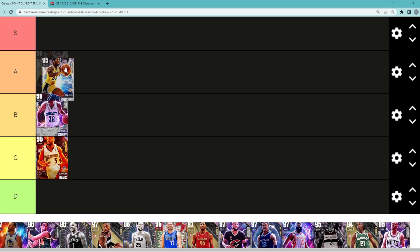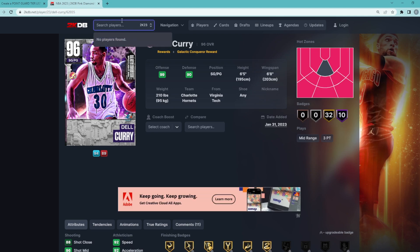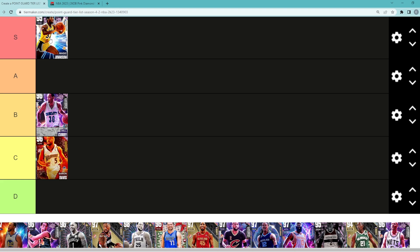Pink Diamond Magic Johnson — I have completely changed my opinion on this card. When he first dropped, I thought Magic was pretty bad, I'm not going to lie. But the more I've used him and the more we've seen him in comp games and on Unlimited, I've realized he is legitimately a top three point guard in the game, maybe even number two. Right now with a lot of point guards coming out, I think he's probably like number three or four, but he's definitely in that S tier category.